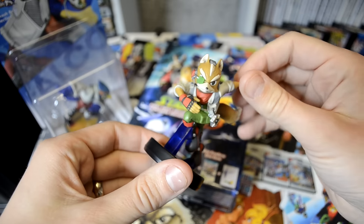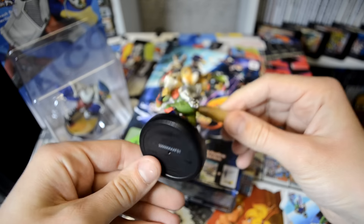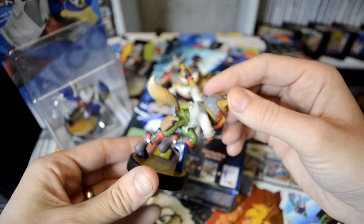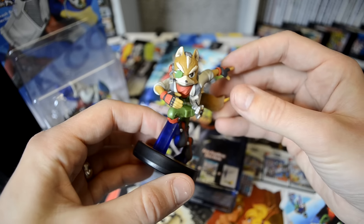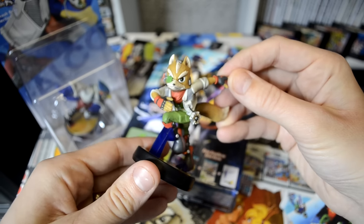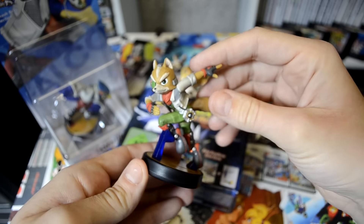I've had this Star Fox Amiibo for a very long time. It was opened and it was used in Super Smash Brothers, but by the looks of things, using it in this game it unlocks some absolutely awesome stuff. The one thing I'm really excited about is unlocking the retro style Arwing in the new Star Fox Zero game. That's the original Star Fox Amiibo and it's awesome, so I'm going to use that in the game.